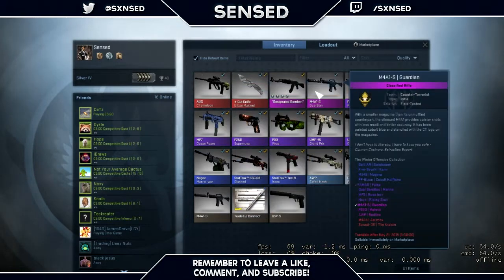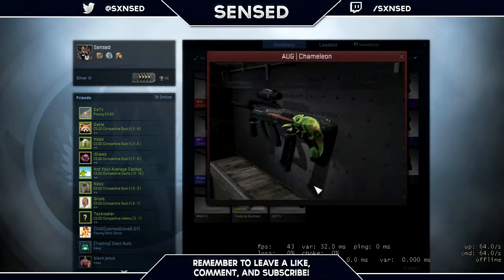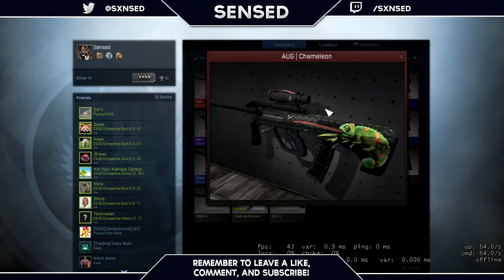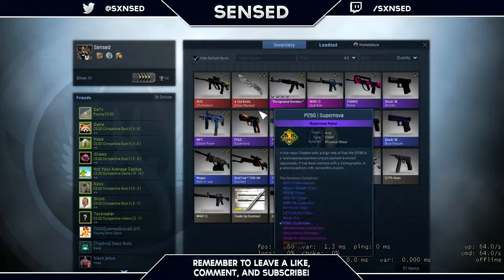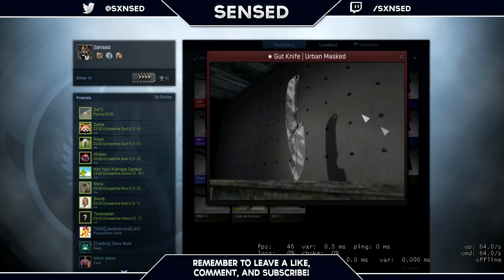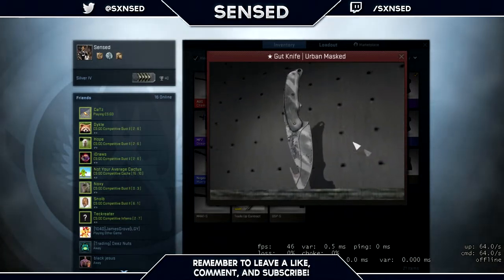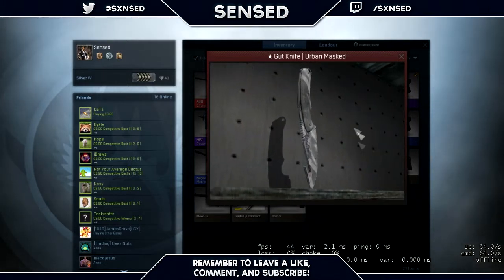To start off, here we've got the Odd Chameleon field tested — I got this as my first red. I was a little scrubby at the game and wanted a red, so my first instinct was the Chameleon. Then we've got something everybody wants: a knife. I managed to get this knife for my birthday a few days ago. It's got the Urban Masked field tested — it doesn't look that bad, I think it looks pretty nice to use in game.